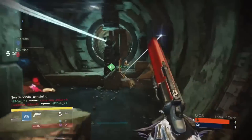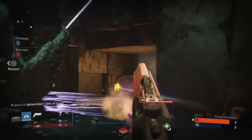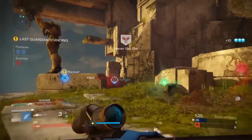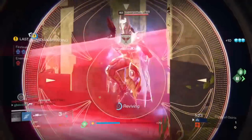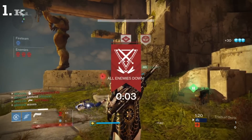Welcome back guardians to another edition of Become Legend. This Crucible episode is covering how to use grenades effectively and efficiently, demonstrating how to stop wasting grenades and how to make the best use of them. You're going to group grenades into certain categories and classifications based on what they should be used for. These groups include killing grenades, harassment grenades, and area denial grenades.